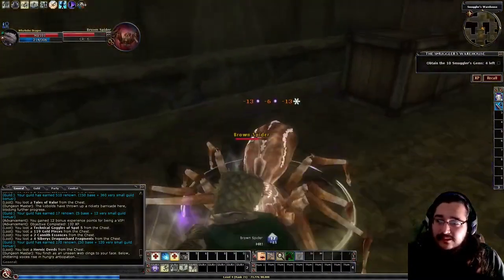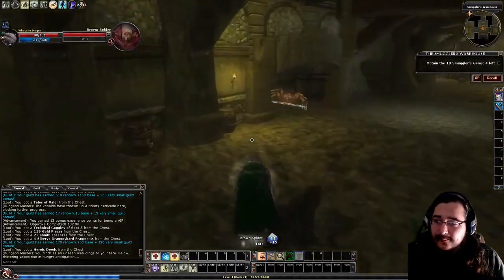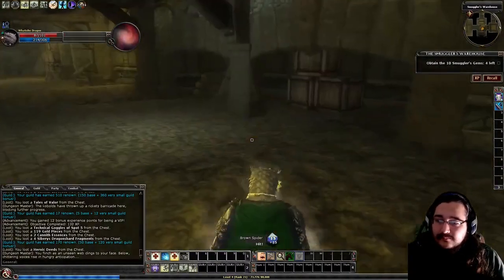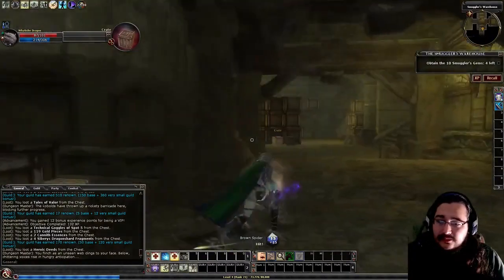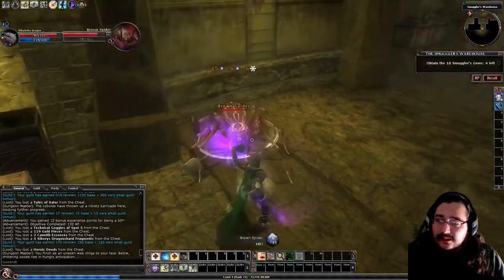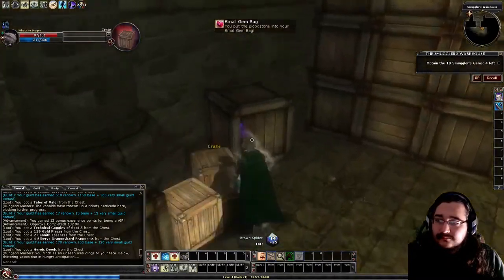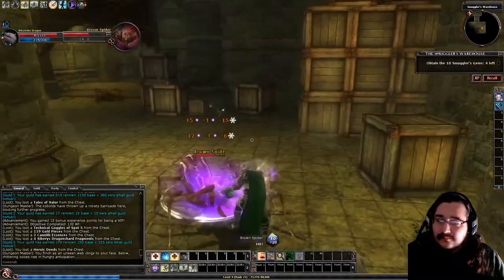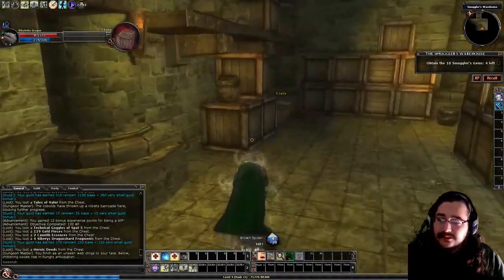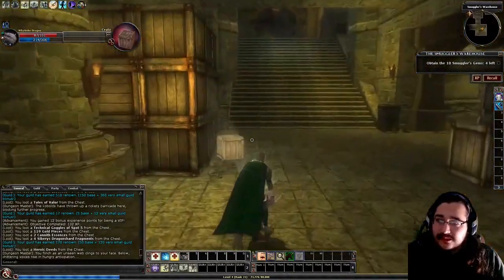We can move on in this direction. A couple spiders. There's a little barrel right there — don't miss those side barrels. Nothing in that little side barrel. Some barrels here — other gemstones but no smuggler's ruby. Quite a few barrels in this room. Barrel — destroyed. Barrel — destroyed. No smuggler's ruby. No smuggler's ruby. No smuggler's ruby. I believe that's all the barrels in this section.